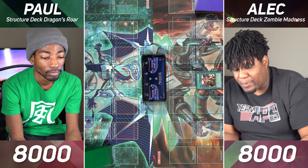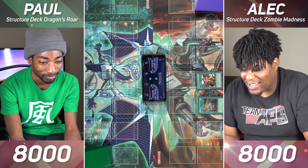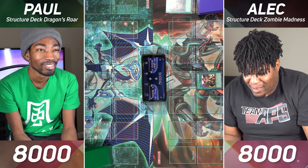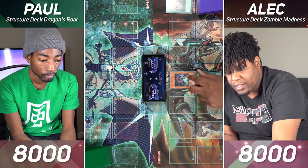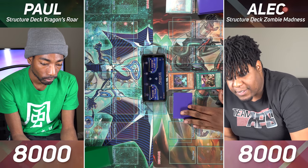Activate my Call of the Mummy and activate Reload — I got three cards in hand. I'll shuffle those in and draw three. I'll use the effect of my Call of the Mummy to Special Summon a zombie from my hand. I'll Special Summon my Regenerating Mummy. Then I will set one face down and I'll pass.